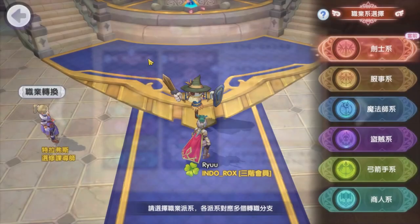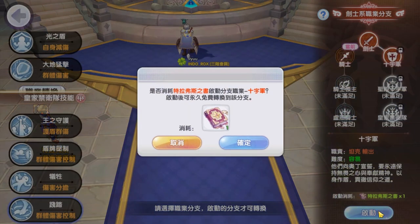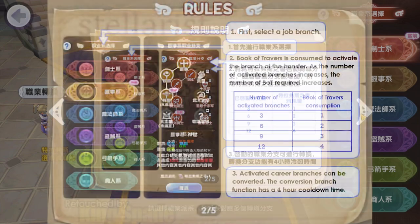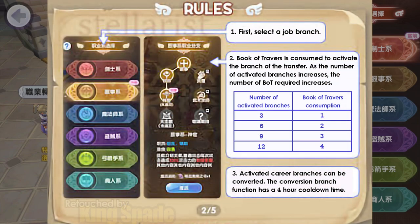Talk to the multi-job NPC and you can select a job branch that you want to switch to. The Book of Travers is needed for switching jobs. Here is a table showing how many Books of Travers are needed. If you are activating the first three job branches of your selection, you need one Book of Travers. Activating up to six branches requires two books. Activating up to nine requires three, and activating up to twelve requires four Books of Travers.